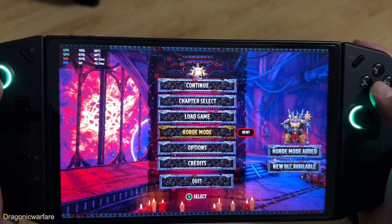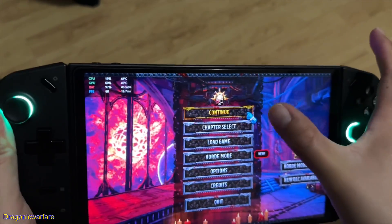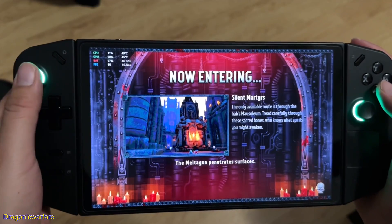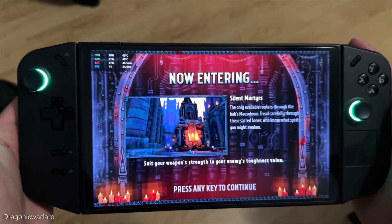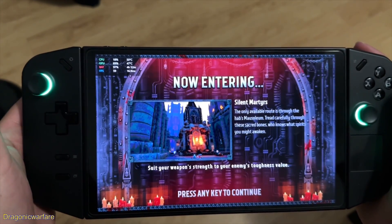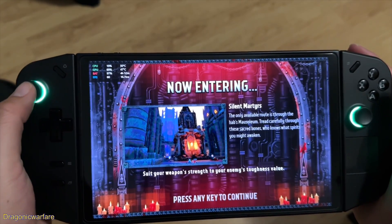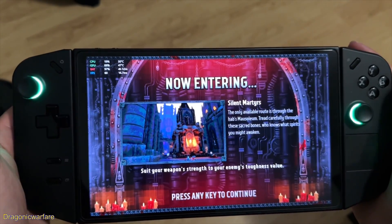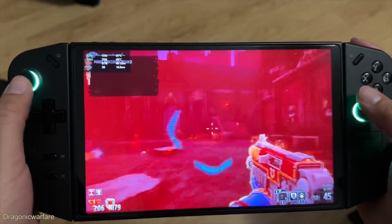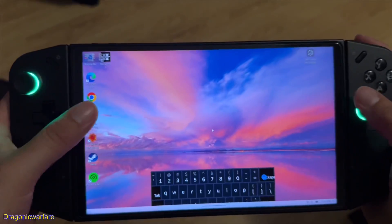There it is — it starts glitching right away. Let's get into the game so you guys can see what happens. It's basically this issue: anytime you sprint in most first-person shooter games, if you click the left analog stick down while moving, you're supposed to run. Watch this — I just clicked it and the keyboard pops up.